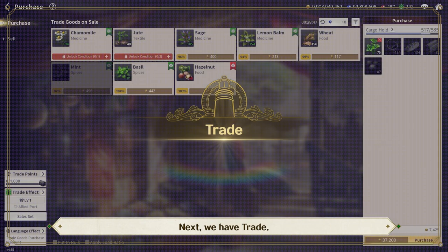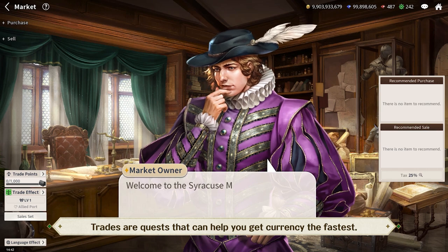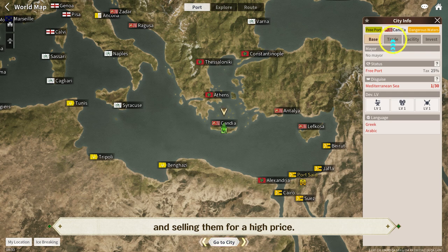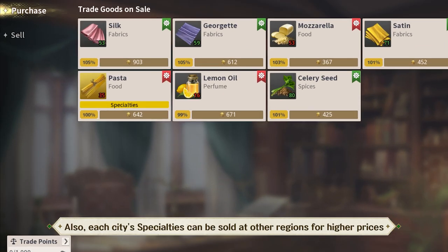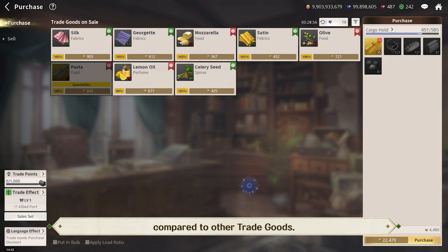Next, we have trade. Trades are quests that can help you get currency the fastest. You can make profits by buying cheap trade goods and selling them for a high price. You can get more profit if you sell your trade goods at ports that are far away from where you bought them.